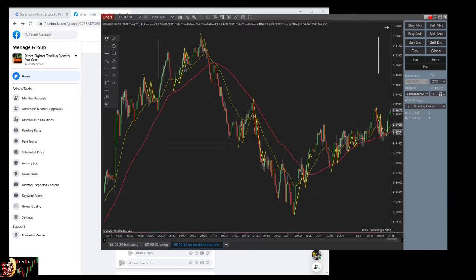Hey, this is Papa from StreetFighterTradingSystem.com. Today we are at Day 5 of the bootcamp. What we're going to do is what we do every single day — we take the chart, we review it, we try to draw a market structure, and then we take a look at some trades to see how to avoid them or whether they are good trades or bad trades.